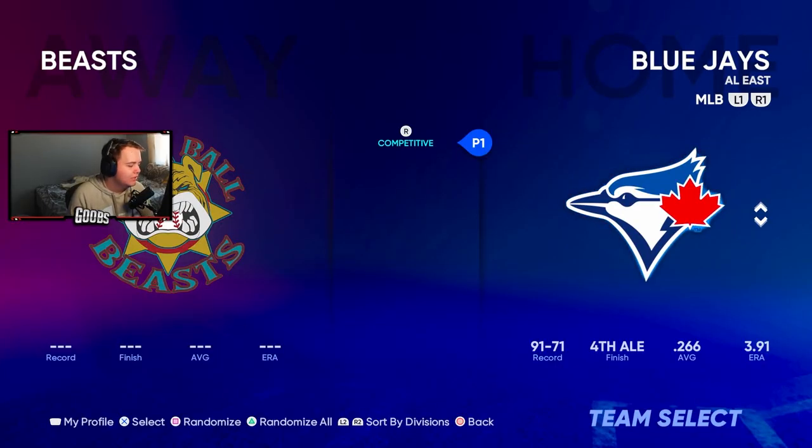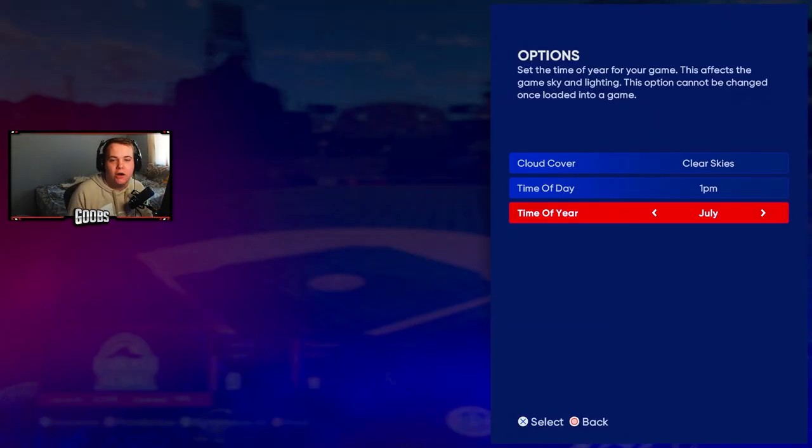I'm going to use the Jays against the Long Ball Beast because I believe that's the team Randy Johnson is on, and that's who I want to hit against. He's obviously the hardest pitcher in the game to hit, so I want to face him. Let's get into it.